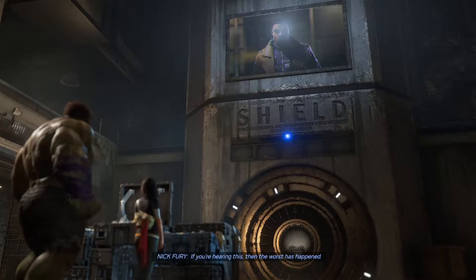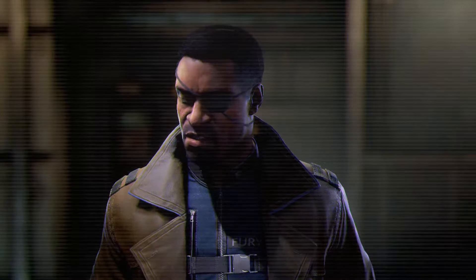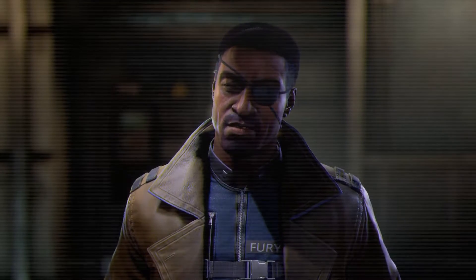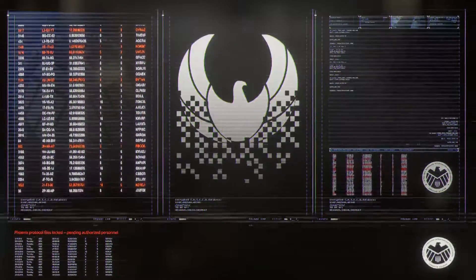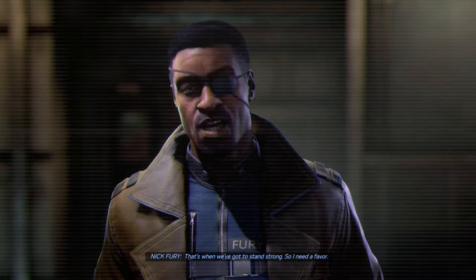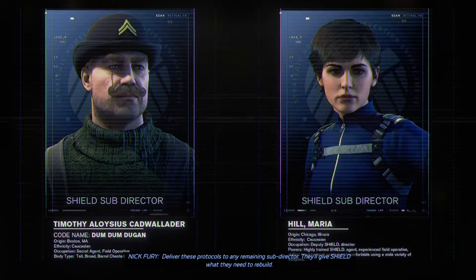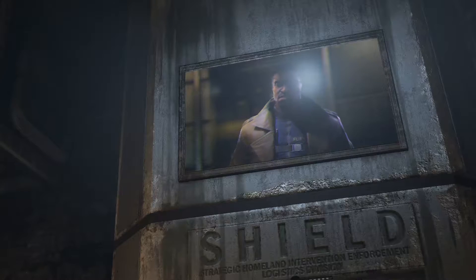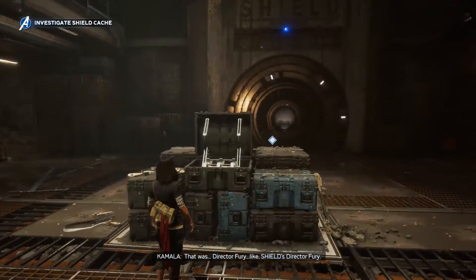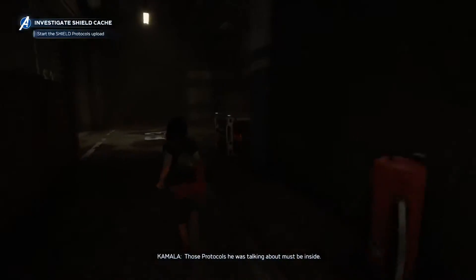Hello, Avengers. It's been a while. Nick Fury. If you're hearing this, then the worst has happened — I'm gone. And that means I need you now more than ever. I always knew Shield might fall, so I made sure it could also rise again. These are the Shield protocols. Shield was built to protect the world — in times like this, when it all seems hopeless, that's when we've got to stand strong. So I need a favor — deliver these protocols to any remaining subdirector. They'll give Shield what they need to rebuild. Good luck, Avengers. Fury had Shield's director Fury — those protocols he was talking about must be inside.